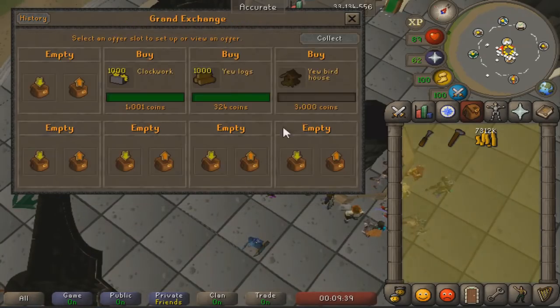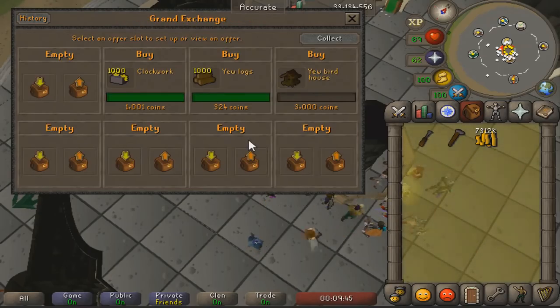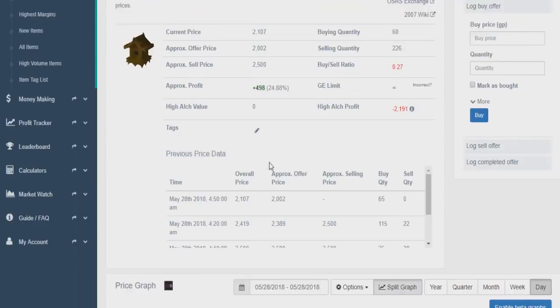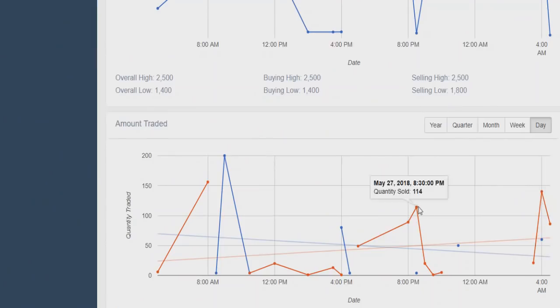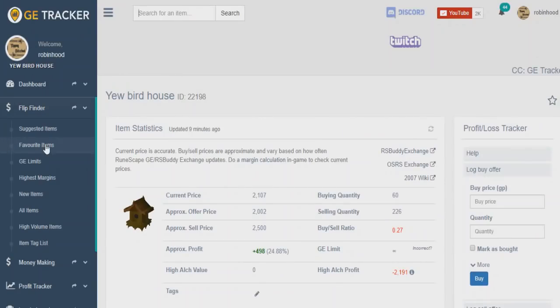I bought the clockworks for 1k each and the yew logs for about 300 GP each, so we're currently investing 1,300 GP per item. On GE Tracker they're selling for 2,500 each — that's a 1,200 GP margin right now. GE Tracker is very useful for finding little methods like this; that's how I found this to begin with. Surprisingly, the yew birdhouses sell 1,000 to 2,000 a day, which is actually a lot more than I thought it was going to be.